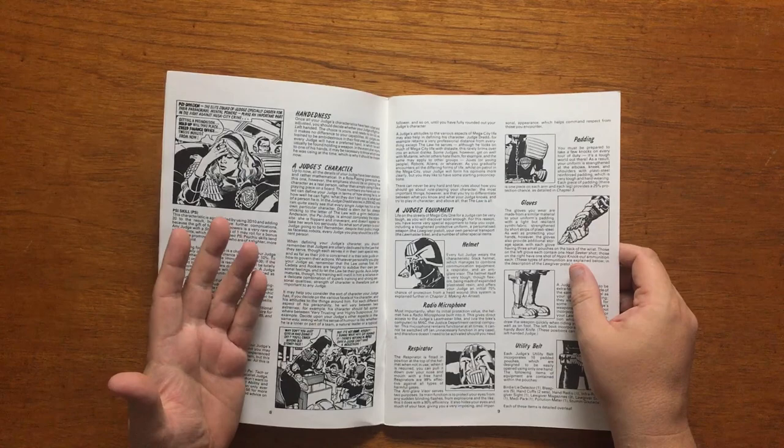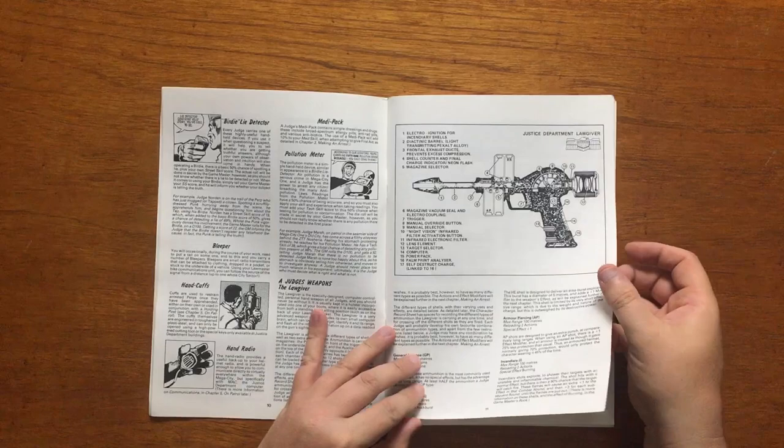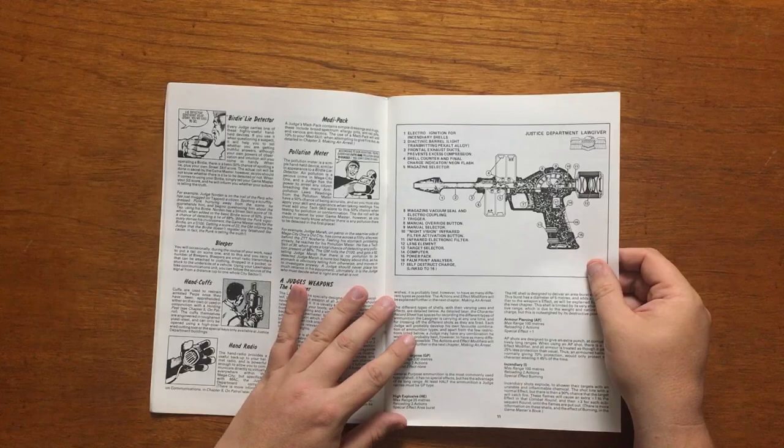Additionally, if you roll a 1 for strength you add d6 to your Psi skill to compensate for your low physical stature. Also, your Psi skill is used to resist incoming psychic attacks. If you roll a tech skill of 40 you can be a Tech Judge, and a med skill of 40 can make you a Med Judge. These subclasses open up other skills and avenues of progress.